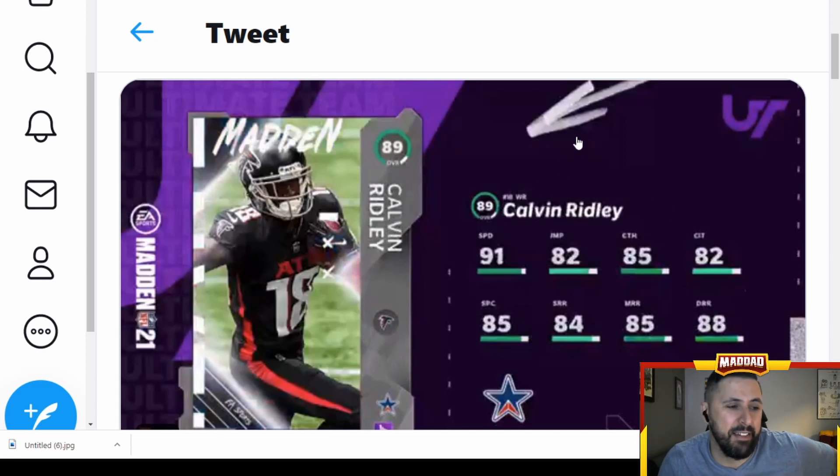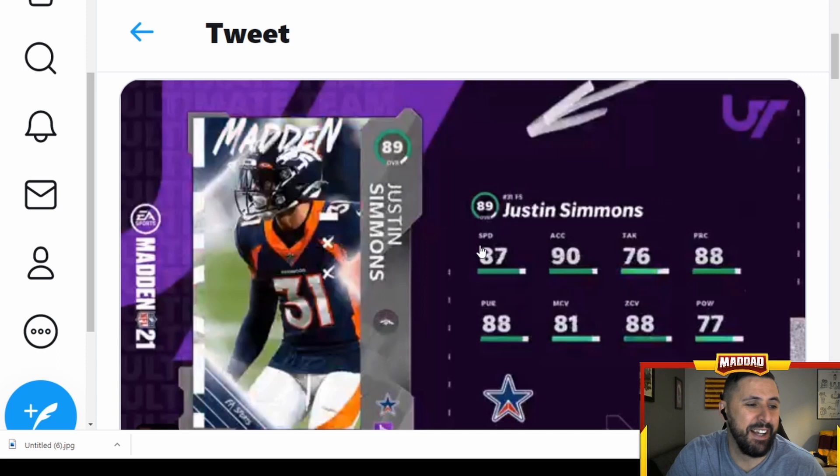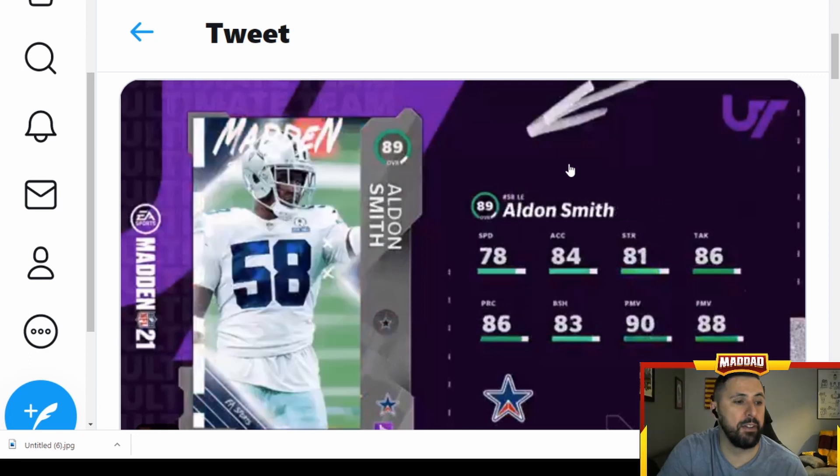Coming up next we have Calvin Ridley, wide receiver for the Atlanta Falcons — 91 speed, 82 jumping, 85 catching, 82 catching in traffic. The deep route running looks good; short and medium not the best. Pretty decent card, especially if you're a Falcons fan who already has Julio — you'll have a nice pair. Next up, Justin Simmons, free safety for the Broncos — 87 speed, 90 acceleration, 77 hit power, decent zone and man coverage. Broncos got something good.